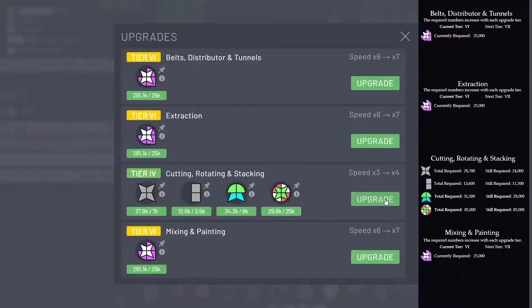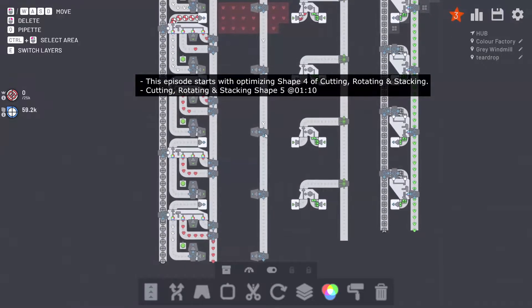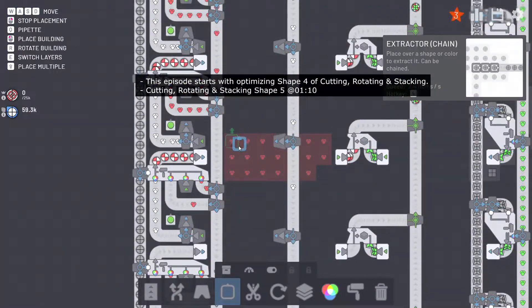We'll still need more, but it's okay. Upgrade. Now we need 60,000 of this before we can produce this one, which is this stacked on top of another complex shape like that. Production rate is kind of slow, so we'll increase production rate first by supplying more resources.